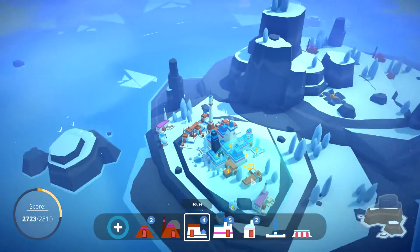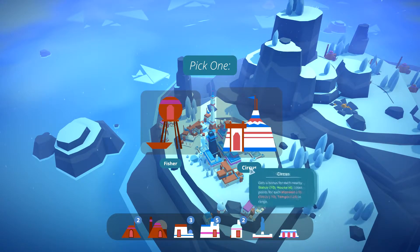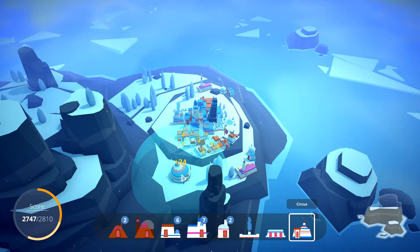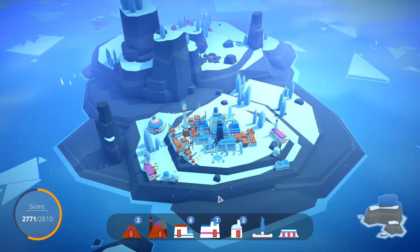That gives us plus 22. What if we go around like this — plus 24, nice. Next up, the circus — that's the one that likes houses but not mansions. We can get 24, and it kind of looks nice out there in the middle of nowhere by itself.